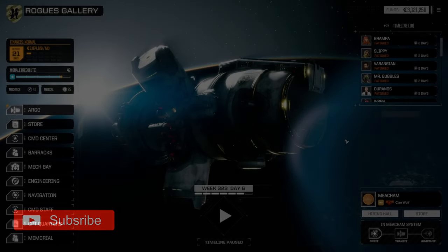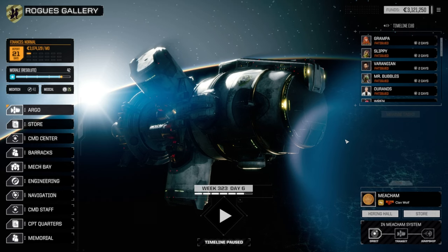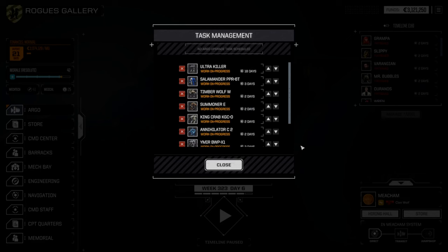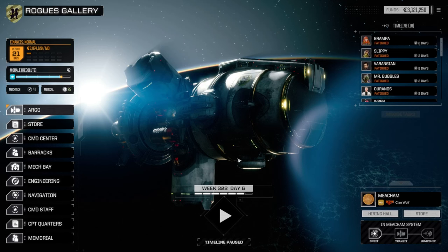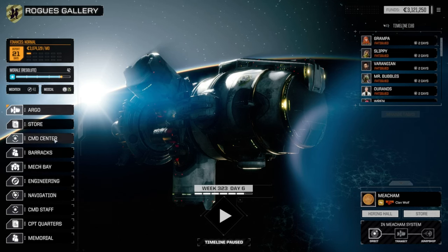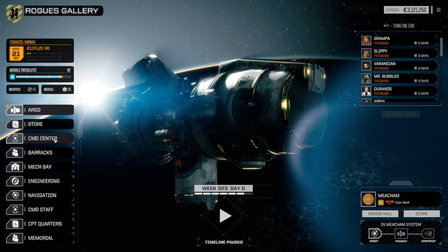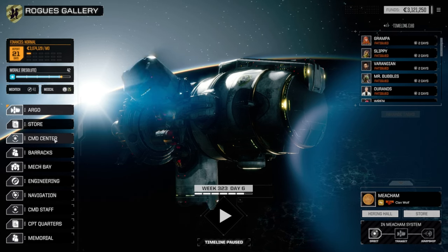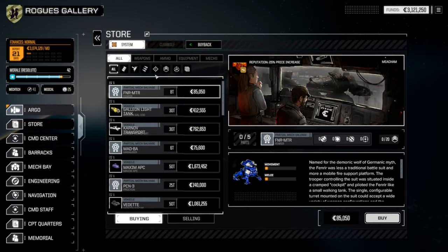Well, hello there everyone, and welcome back to Battletech Rogue Tech. I'm your game operator and narrator. Our plan for the day is going to be fairly straightforward. We're going to start getting some of these mechs repaired and back into fighting form. The Direwolf is pretty much going to be a thing by itself. We'll figure out what we're going to be doing, but we are going to be rebuilding both the Gauss-Zilla and, yes, we're even going to rebuild the Jag.